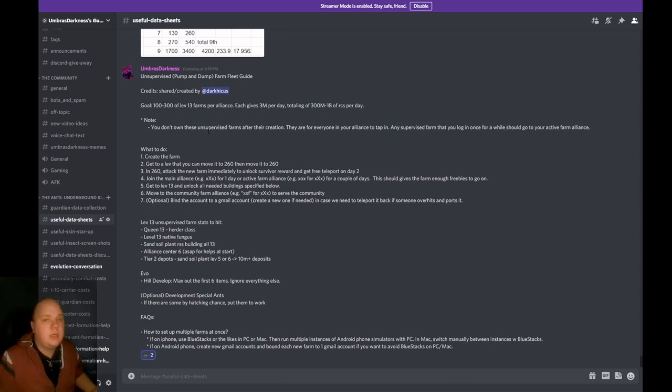This is a submission from Dark Hickus, a member of my Discord community. They call it the 'unsupervised farm fleet guide,' also known as a pump and dump — don't come after me about the name, I like it. The goal for them is 100 to 300 level 13 farms per alliance, meaning 100 to 300 farms per 80 players. For you personally it could be three, four, or just one farm. You can make a farm a weekend for four weekends — level 13 farms take four to five hours to make.